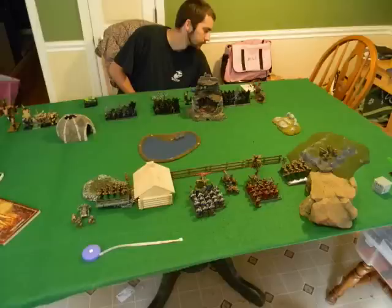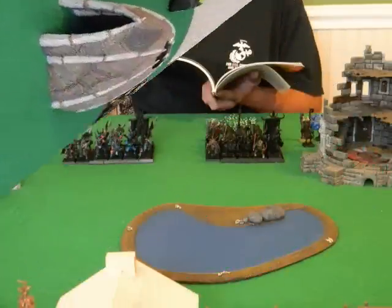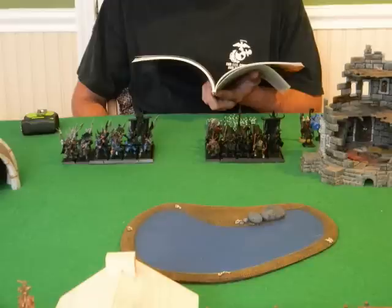Starting on my left, my opponent has a gorgon. Then he's got a unit of seven minotaurs with full command, additional hand weapons, and the blackened plate. With them is a doombull with heavy armor, ram horn helm, and the steel claws. Then he has a unit of 19 bestigor with full command and the manbane standard.